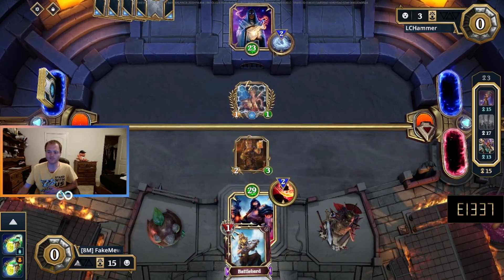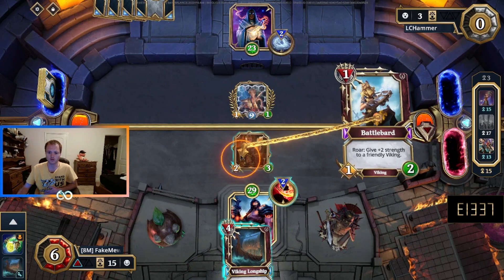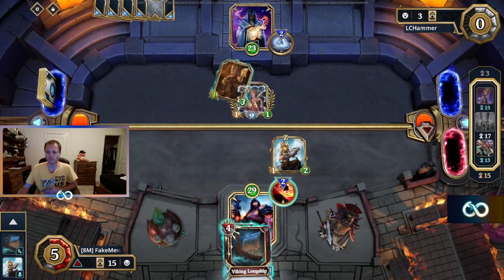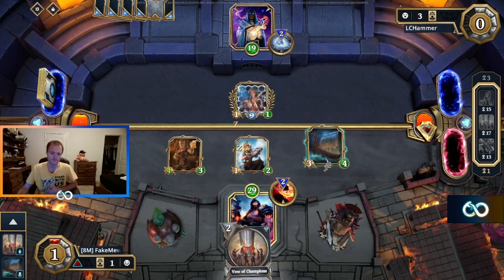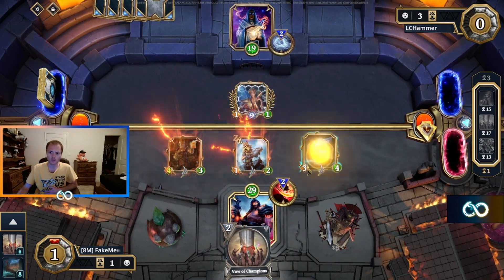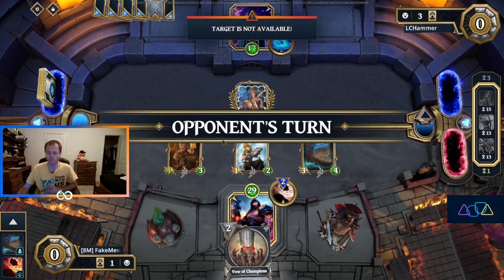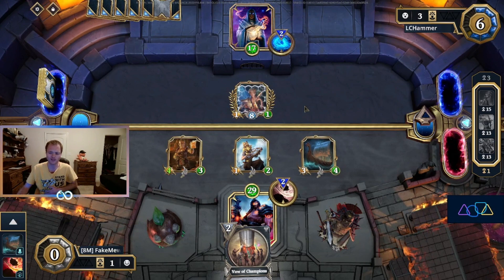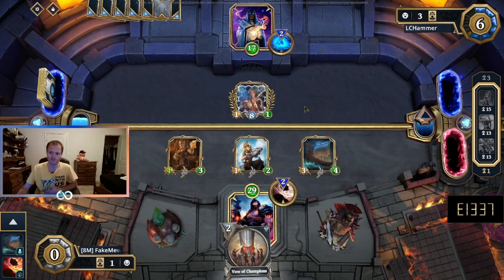We're in a bind here. The Vow is definitely the best card in the Sanctum from our perspective. Just got to go face with as much damage as possible by the Vow of Champions here. But we've only got them down to 19. This is not going the way we would like. Starting next turn they can start doing things like City Planner. We've really got to hope they have a brick this turn to have any shot of winning this game. Something like a Shape Blast is probably just a win for them at this point. It's a very, very difficult situation we have found ourselves in early in game number one.